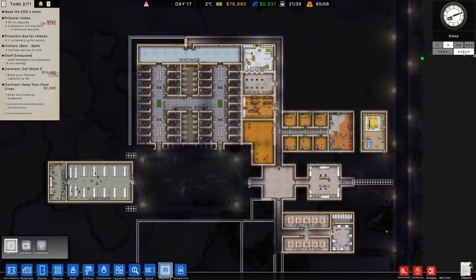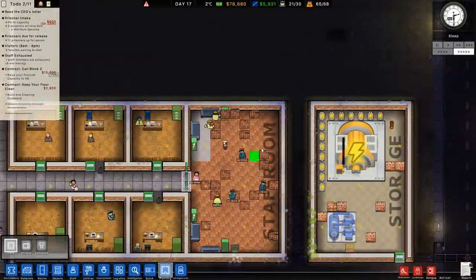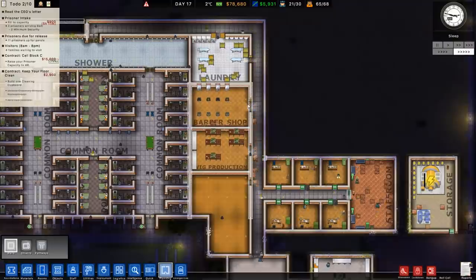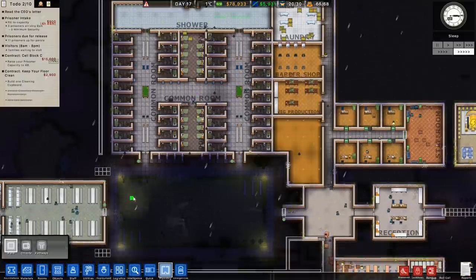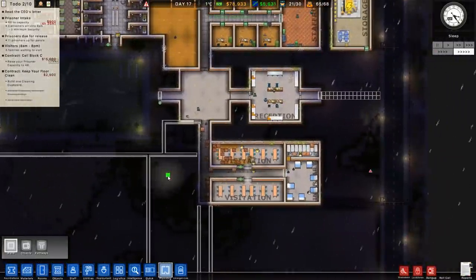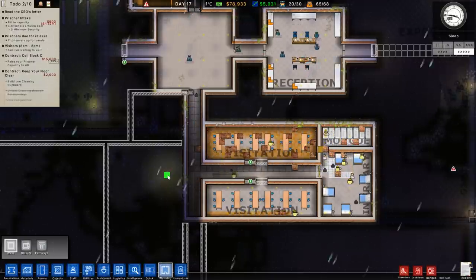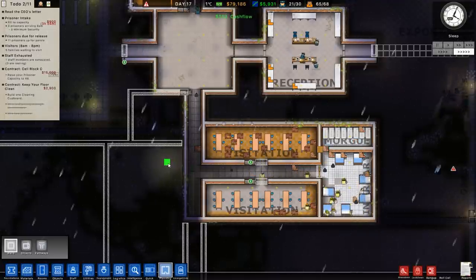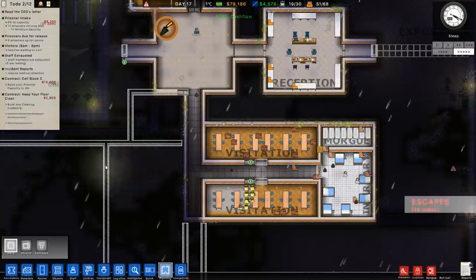That laminate flooring looks so good — very impressed. They've got the visitation rooms done, both of them, and the Morgan Infirmary. Once that's all set up, we'll get them to start placing down the foundations of these brand new rooms and areas.